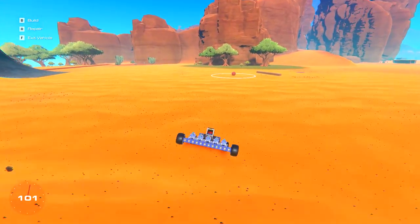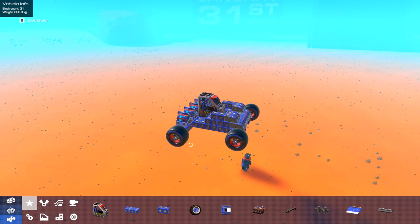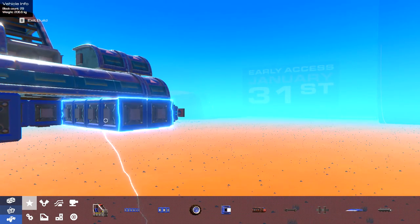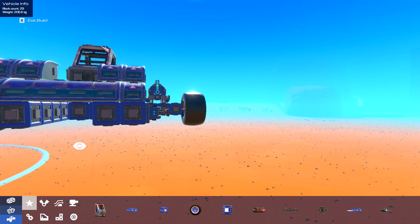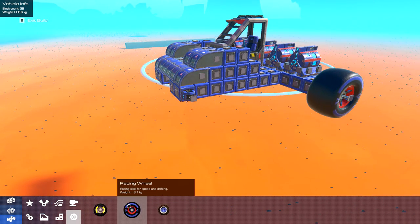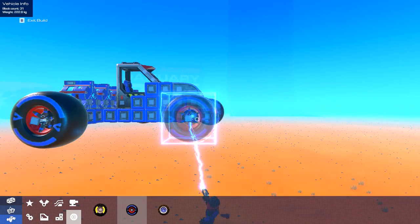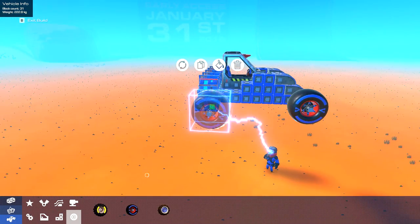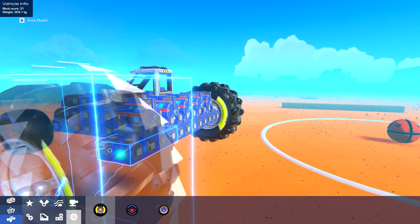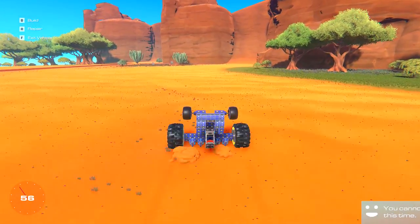We backspaced and got back to the start. We still need to weigh these front wheels down. I do wonder what happens if we change the front wheels - maybe bigger or heavier wheels. Or what if we put one wheel in the center? We can't really do that because we need these wheels to be steerable, so we'll keep the racing wheels here. If we attach it to the hinge - there we go. Another one on the other side. Maybe we can change these to monster truck wheels.